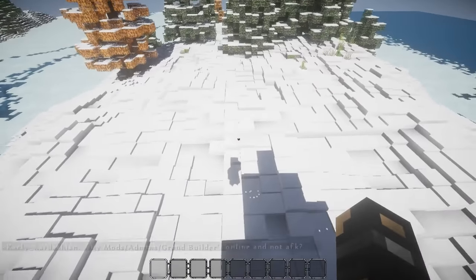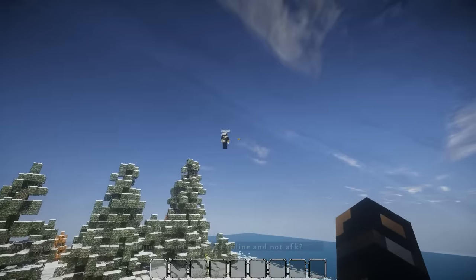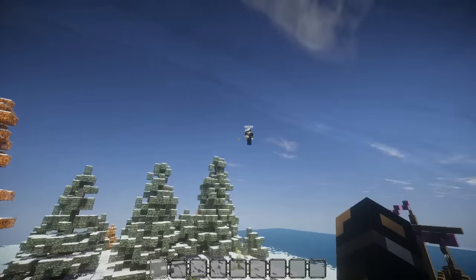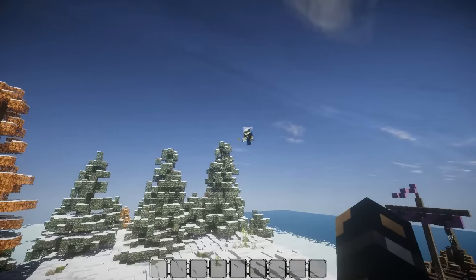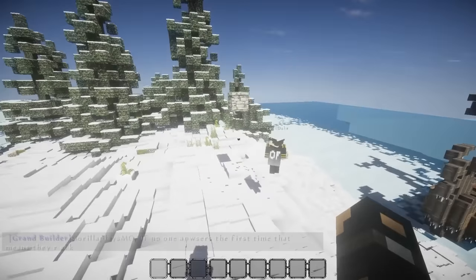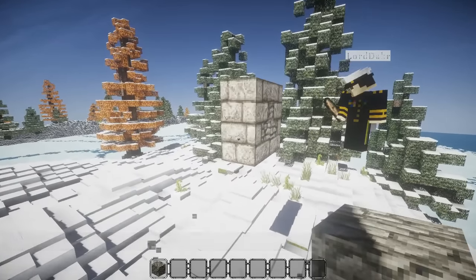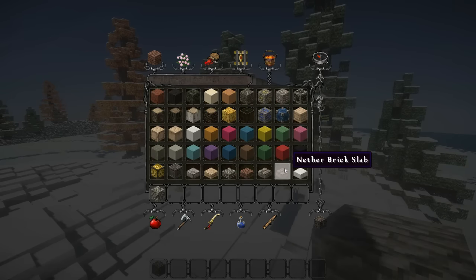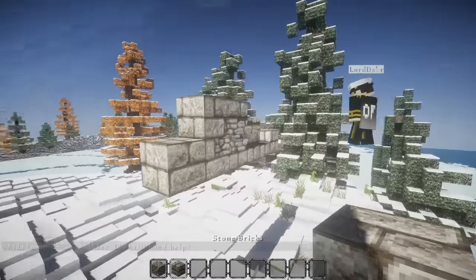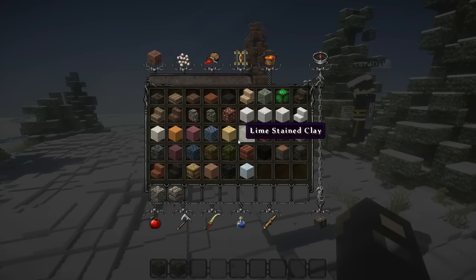Should we start on the tower? I'll grab stone brick and stuff, unless we want to do cobble or just mix it up. How about we use the metadata for the cobblestone that looks like brick on the corners? Yeah, let's do that. I'll throw this into the air as a little material palette — we'll use that one, along with some slabs and normal stone bricks to break it up.